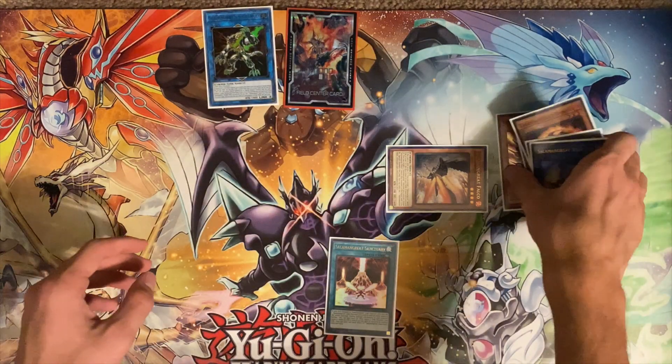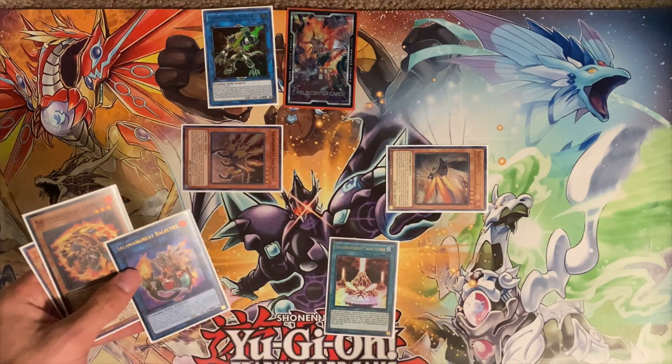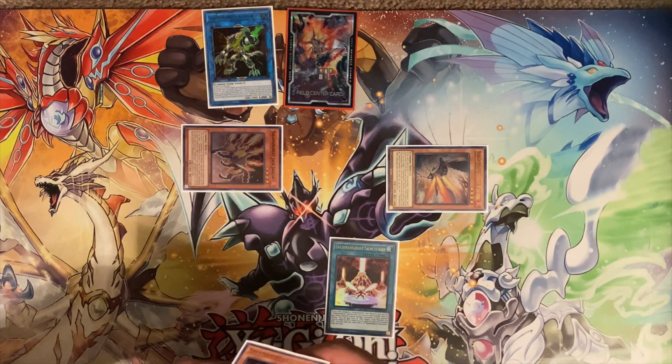Then using Jack Jaguar's effect in the Grave, you're going to shuffle back your Marostalio and put it under Wolf's Arrow, which is going to go ahead and grab Gazelle.